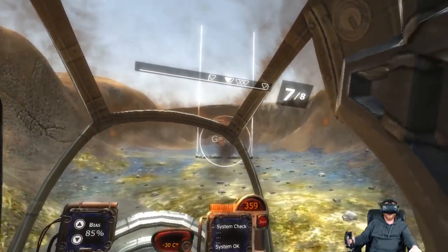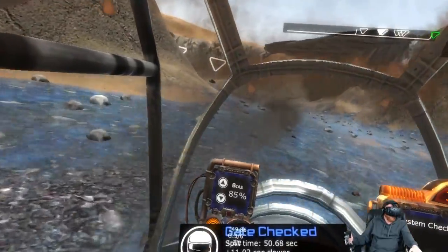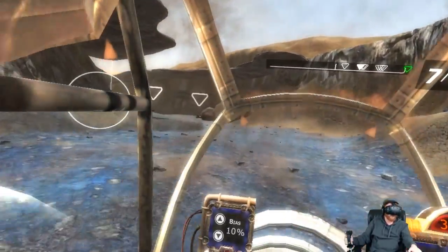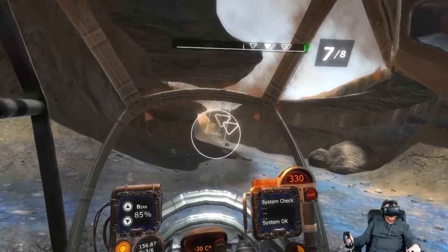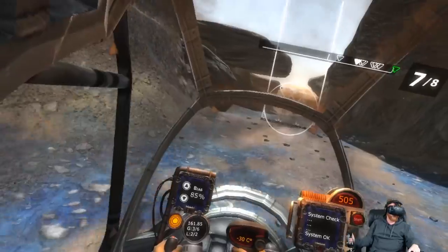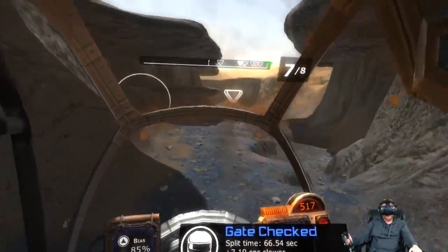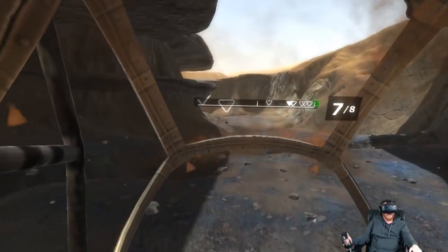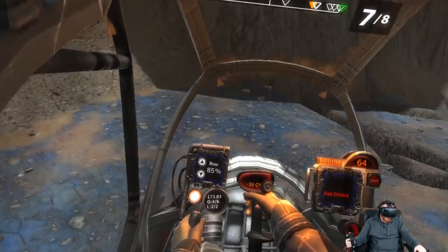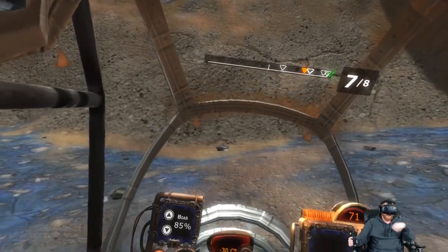I'm doing really bad this race — that's okay, I'm kind of distracted. One of the other mechanics is the bias. I have the bias meter at 85% right now. That is the distribution of power between your main engine and your lifter thrusters that keep you up in the air. Right now 85% of the power is going toward my main engine, and because of that I wasn't able to get enough lift to go over that hill.